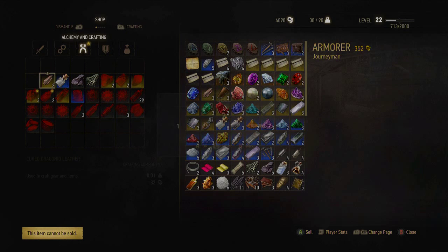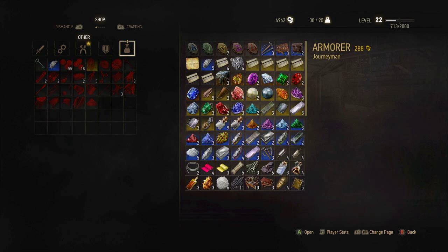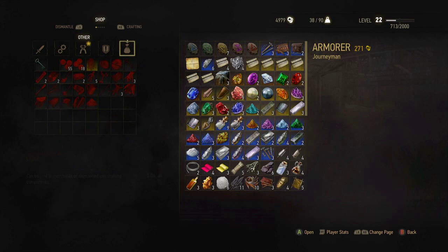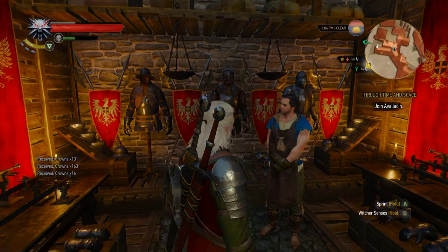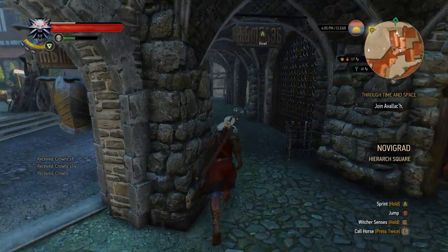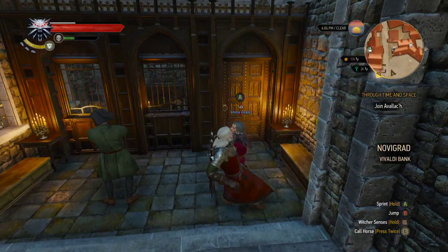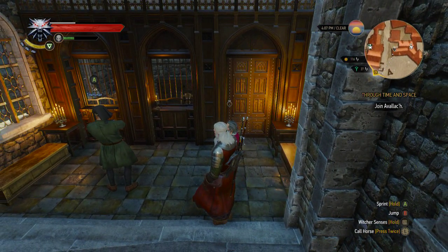They're all worth a decent chunk. I will not be selling crafting materials in the completionist playthrough - just so you guys know. He doesn't really have much so I'm gonna go to Skellige. I'll check out that guy's inventory. We'll go over here and talk to this dude because I want to convert crowns.